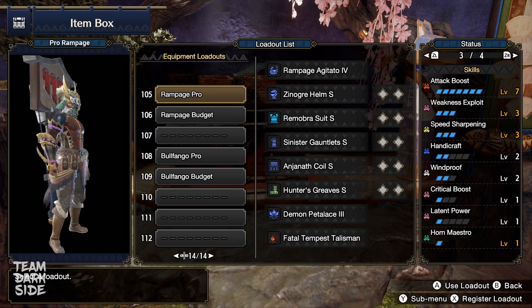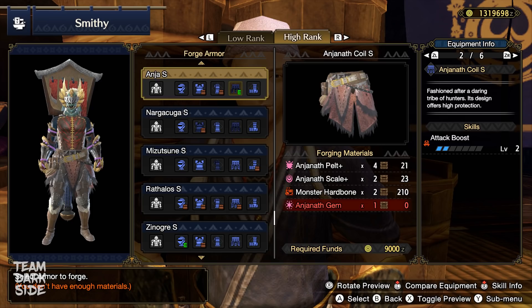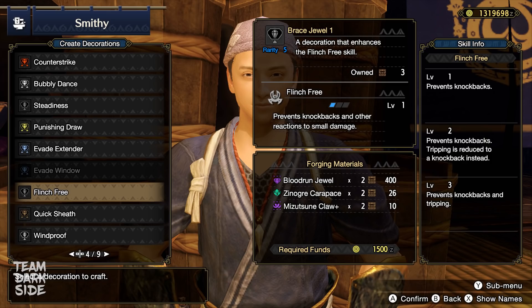These are the materials to craft the armor. We use the Sonogra Helm S, the Ramambra Suit S, Sinistar Gauntlets S, Anjanath Curl S, and lastly the Hunter's Greaves S. The decorations needed are one Sonoros Jewel, three Grinder, and three Attack Jewels. Lastly, you have one free Level 1 slot which you can use for, for example, Flinch Free.